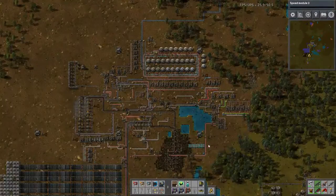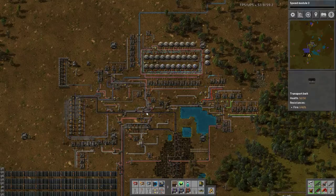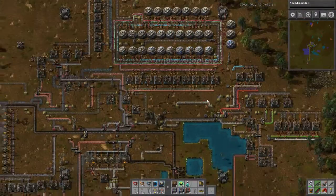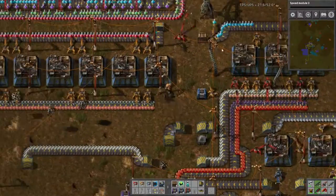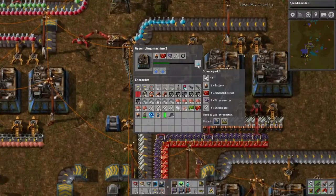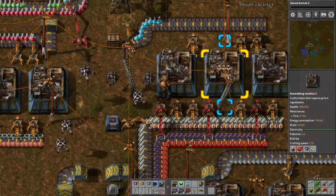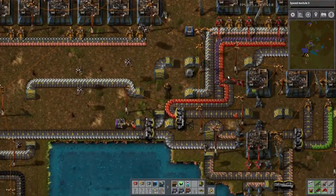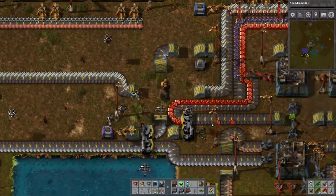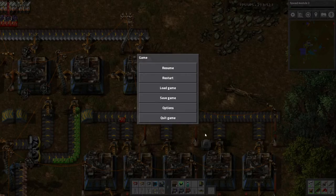I just quickly placed down some more solar panels and two more logistics robot stations, and I restarted this system because I have my advanced circuits backed up. They don't have any modules in them so we'll keep going kind of slow, but if I can keep this system of advanced circuits bottlenecked, that would be good.